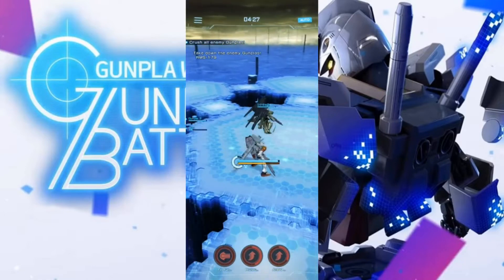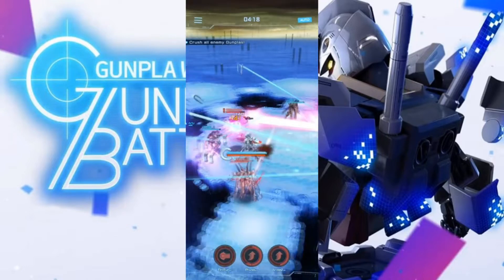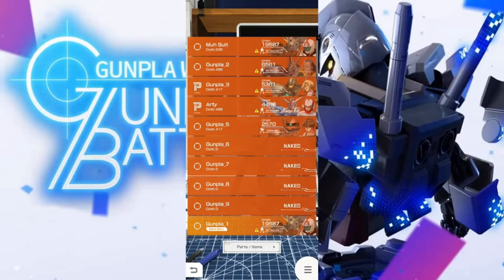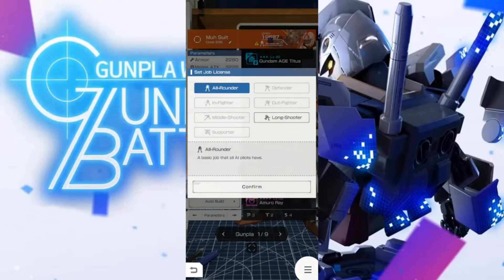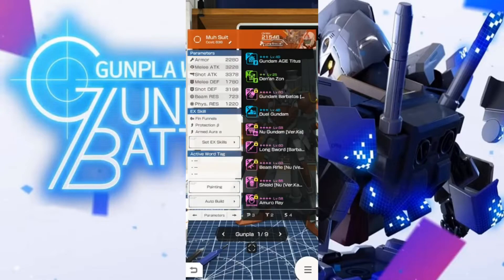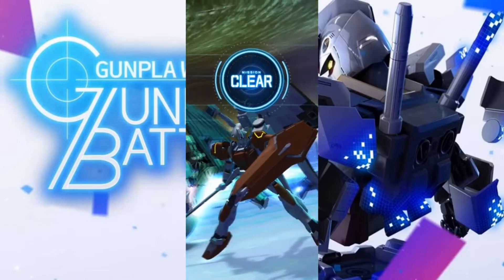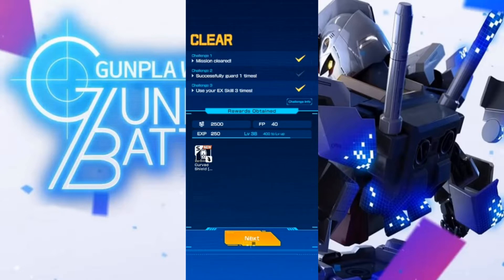The default for this is all-rounder, which seems to default to the pilot's natural AI — in other words, what shows up in their info window. Once you change the specified job license, they will change to use that AI specifically. Setting one up is as simple as selecting the Gunpla, putting a pilot on it, and then tapping the job license right under the C power indicator. Select an applicable job license and away you go. It's recommended to set up a job license due to the stat boost that they give, as well as the limit burst ability that gets added depending on the job license you selected.